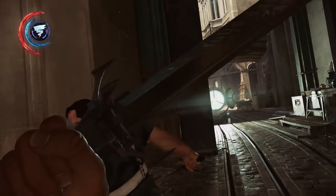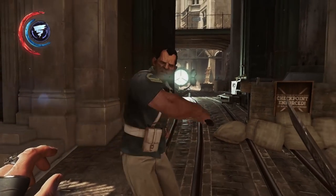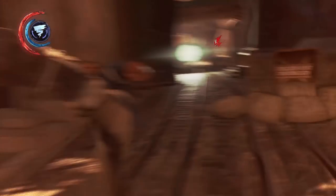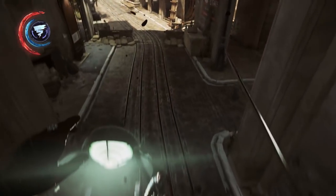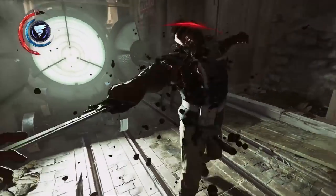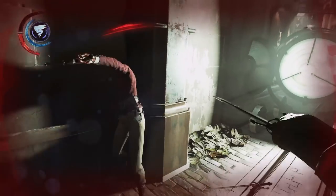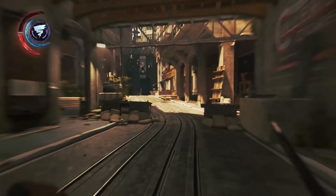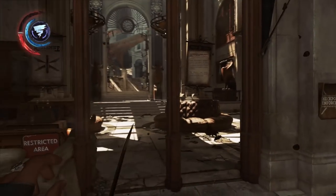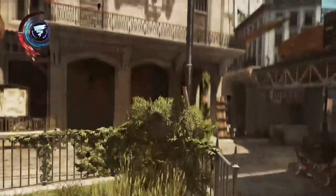Next up, grabbing Vitality so that we can become even tankier and stronger. Pretty sure Jedis and Sith alike can take more hits than the average person, and who doesn't love some more health? After that, we're going to grab Reflexes. We're not going to need Snap Reaction or the Focused Slide, but Adept Parry and Superior Deflection are going to help us out a lot. We can deflect bullets — that is definitely canonical to a Star Wars-themed build.